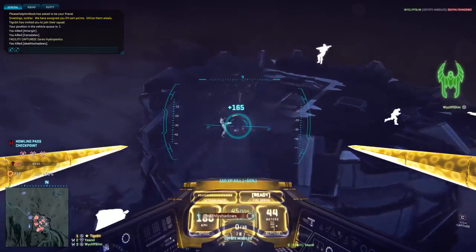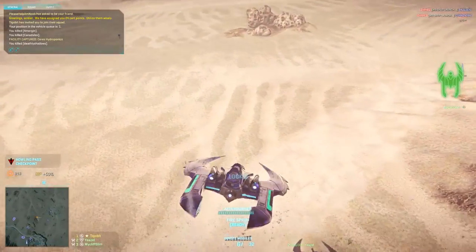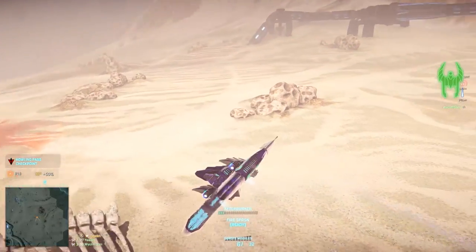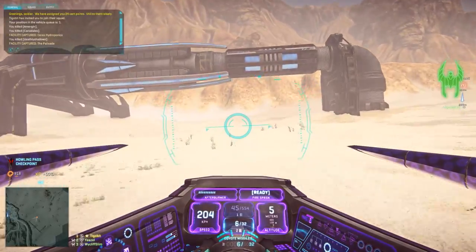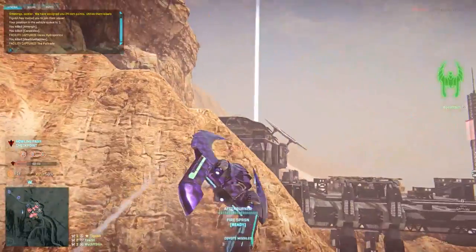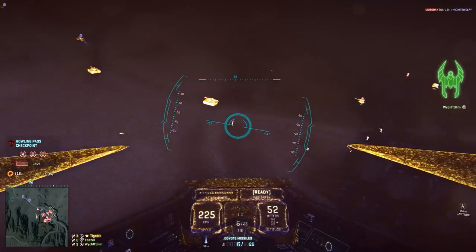Let's talk Coyote missiles. At the moment, the largest problem with them is their effectiveness against infantry. They do large amounts of splash damage and have a very high rate of fire. Combined, these two attributes make them better at killing infantry than rocket pods, which are supposed to be the primary anti-infantry secondaries. The solution is pretty simple — you just need to reduce their splash damage. I'm perfectly fine with them affecting infantry, but there's no reason they should be melting them like they are in their current state. Rocket pods need to be the primary anti-infantry secondary, and other options need to be useful but nowhere near their effectiveness.